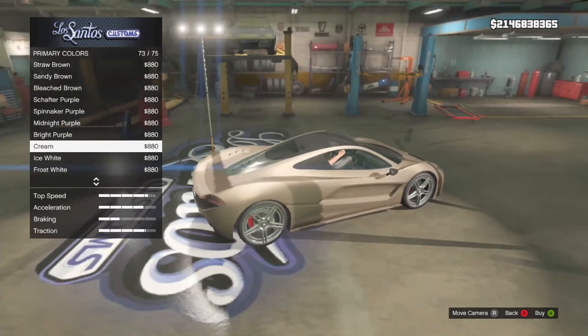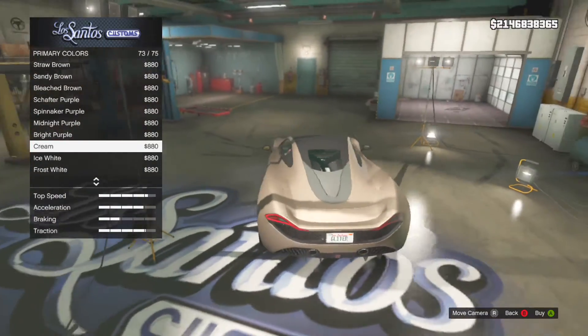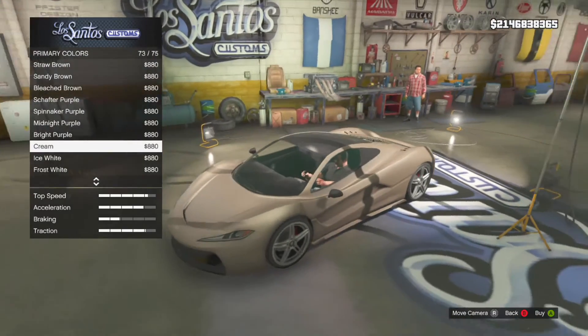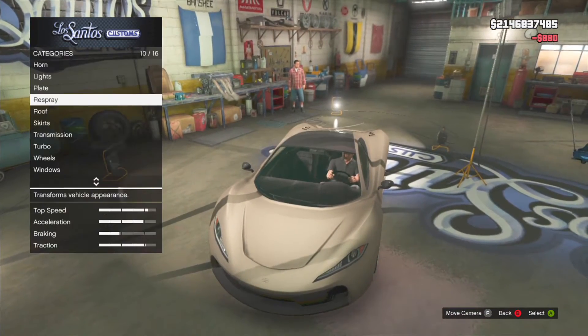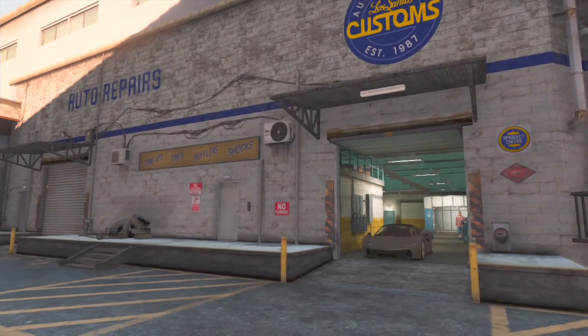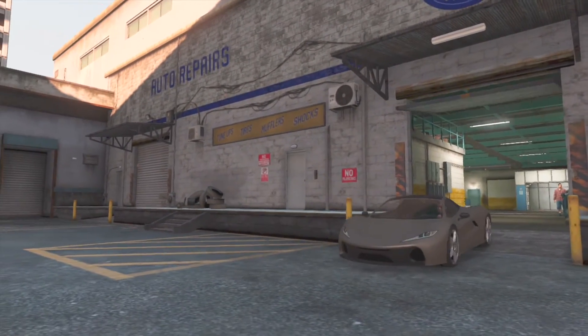The fluorescent you will need is fluorescent cream, and you will get this very nice cappuccino paint job. This does stand out on the T20 and a few of the supercars. Hope you guys enjoyed this color — this is Topofor signing out.